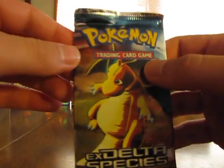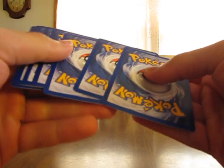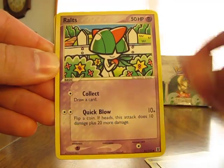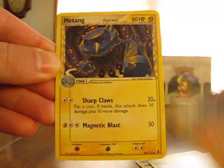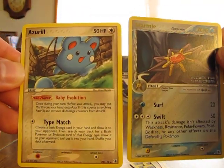On to the EX Delta Species. We have Azumarill, Porygon, Marill, Ralts, Weedle, Shelgon, Metang, Starmie Reverse — that's nice, that's a rare. And an Azurill, so two rares is always nice.